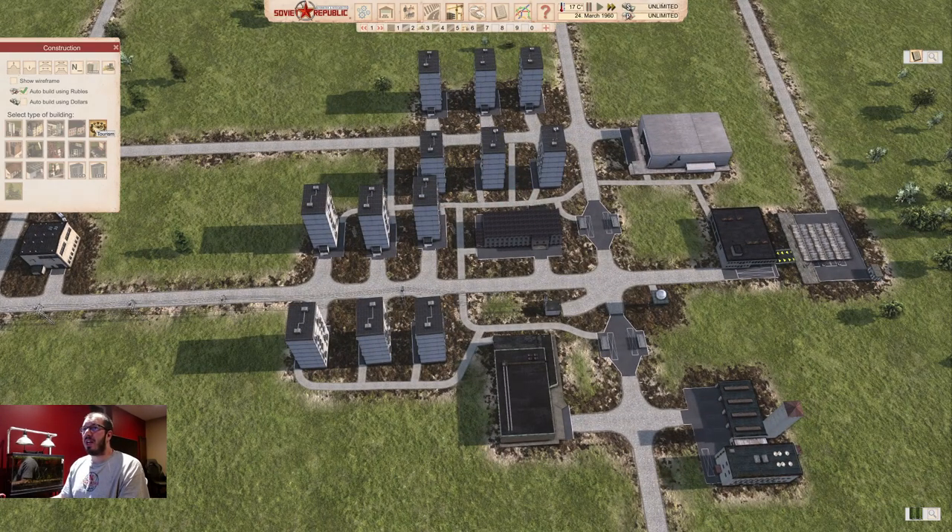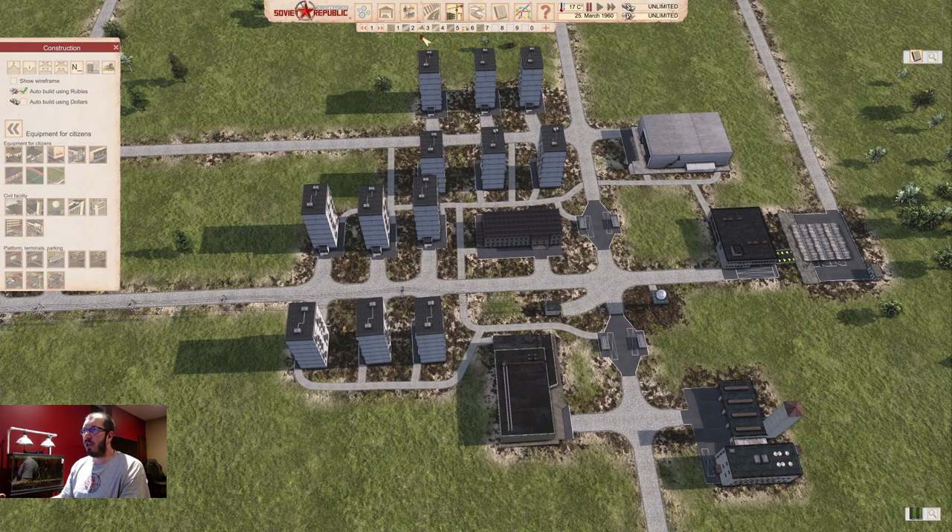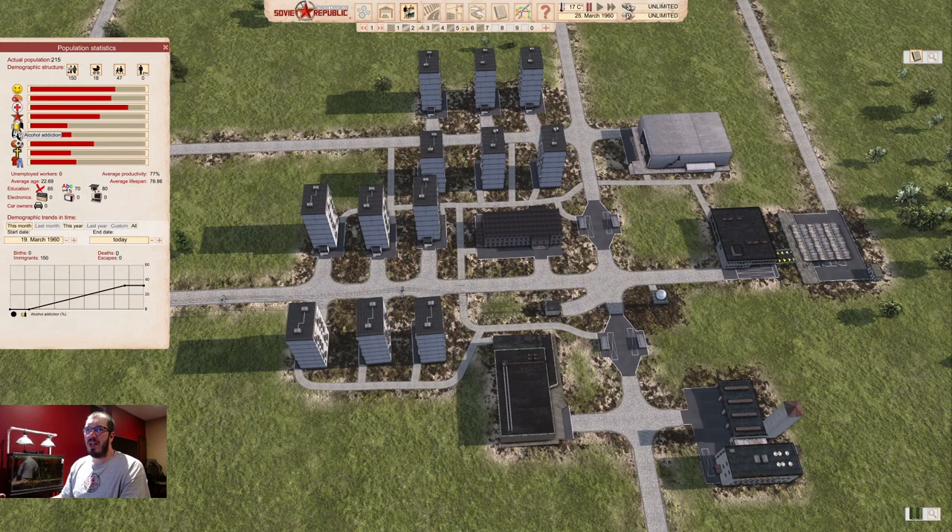You may have noticed I did not buy a pub. Pubs are not required. What looks like an alcohol need is actually alcohol addiction — and you want that red line to be as low as possible. If you have a lot of unemployed people and you supply alcohol, addiction goes up. With alcohol addiction, your health will go down because it's treated as a disease. So don't supply alcohol and you don't have to worry about that. I don't do pubs unless I'm very late in the game.